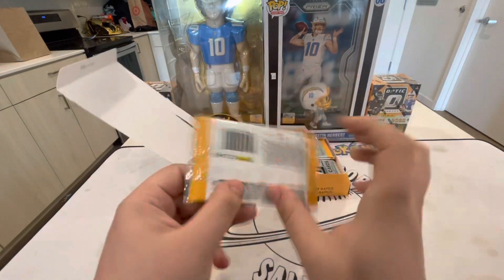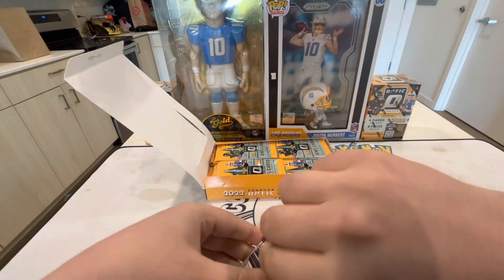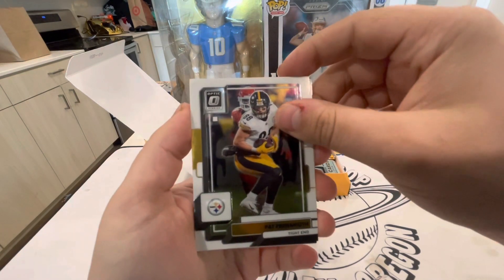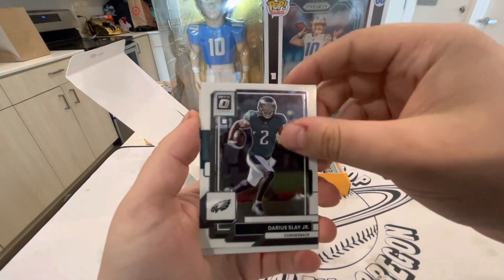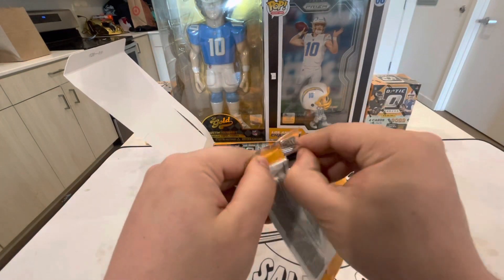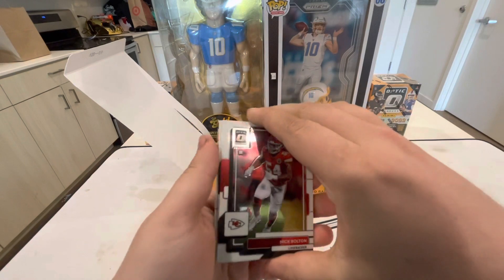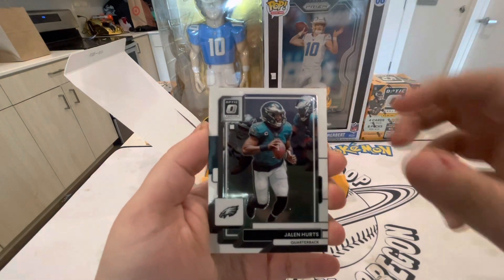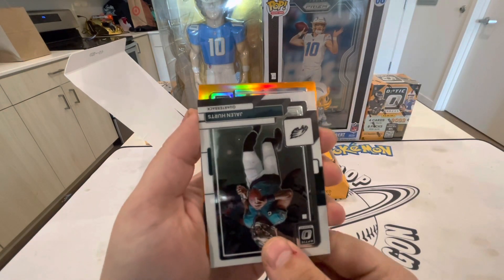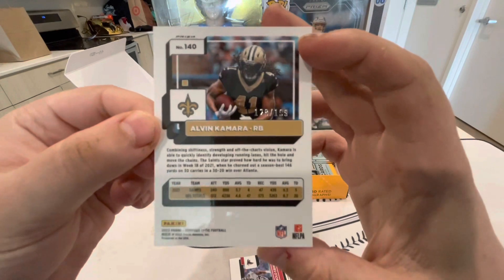I appreciate all the new subscribers that have been joining. We've got Jamar Chase, Pat Freiermuth, Darius Slay, Malik Willis. Come on, let's pull that downtown - or let's get a sick numbered rookie card. Nick Bolton, Jalen Hurts... okay that looked like an Alvin Kamara orange.